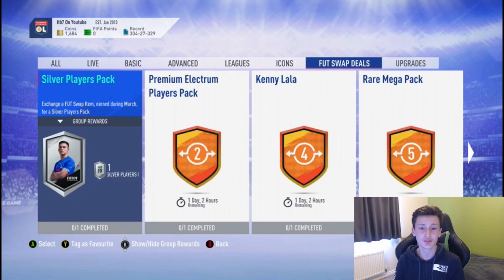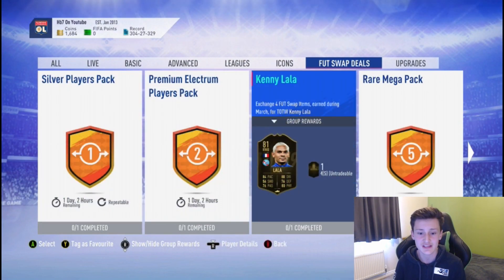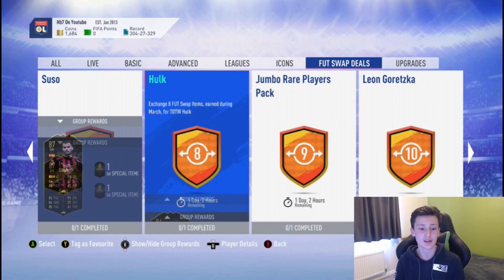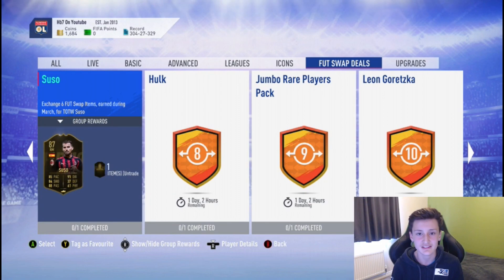You also need 3 informs altogether for the mid icon upgrade SBC. If you have some FUT Swap cards, since it ends in about a day, I do recommend submitting 6 of them to get an 87-rated inform.